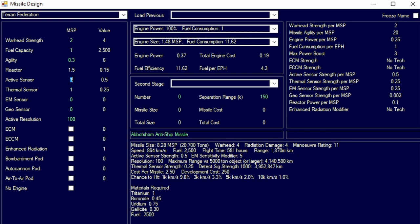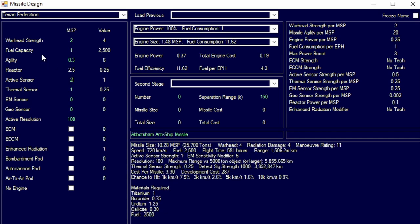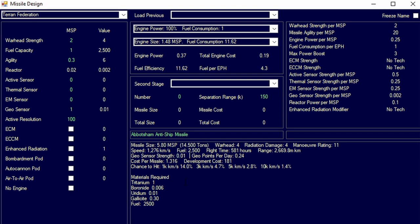If we increase the sensor size to two we get proportionally more strength, but we would need 10 to 20 MSP to match a standard active sensor's output. Then we have geo sensors — these are the passive actives. Geo sensors allow you to build probes that you launch towards planets and they will survey the planet. Keep in mind you need to stay there long enough, so manage your fuel. Each geo point is equal to that much strength, which tells you how many points you'll get per day based on your tech level.